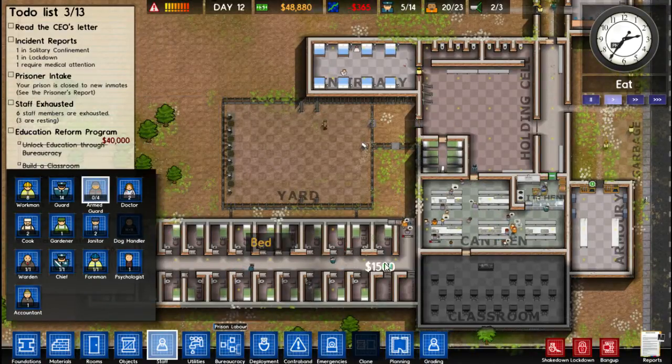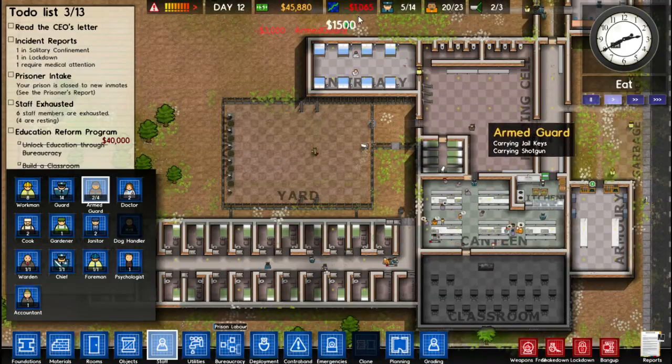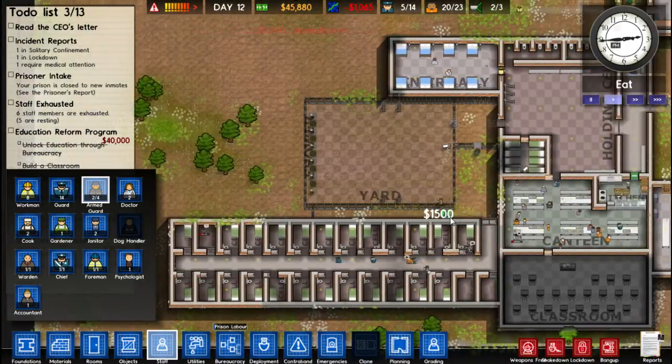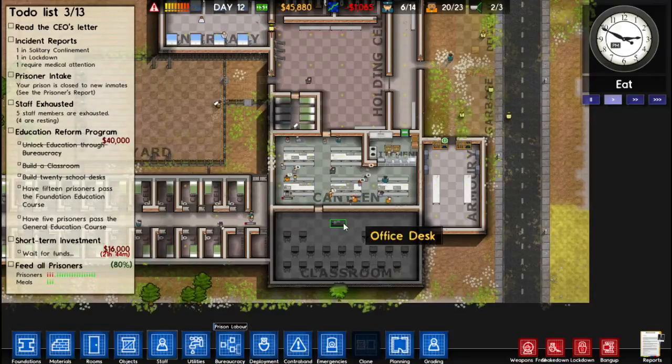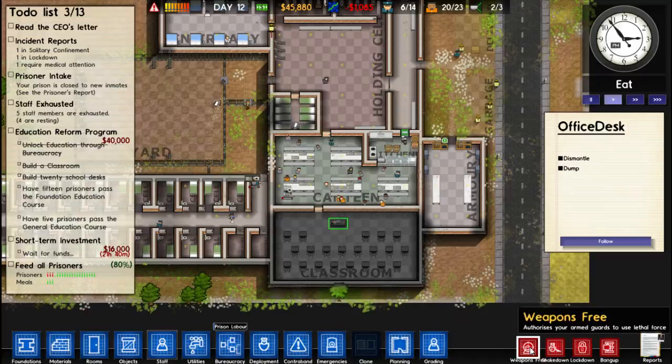Ok, we're going to put one down here. I'm losing so much money though — we need more prisoners. I think another cell block is starting to come into action. How do we do the education system? That is my question. Weapons — authorize the armed guards to use lethal force.